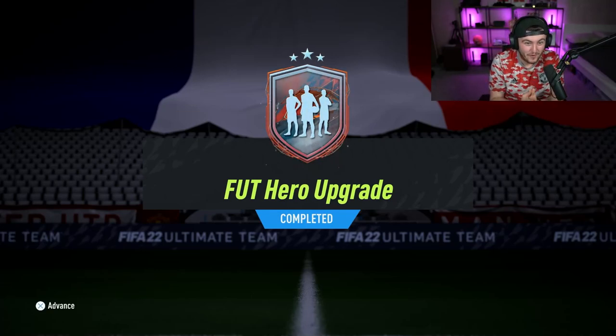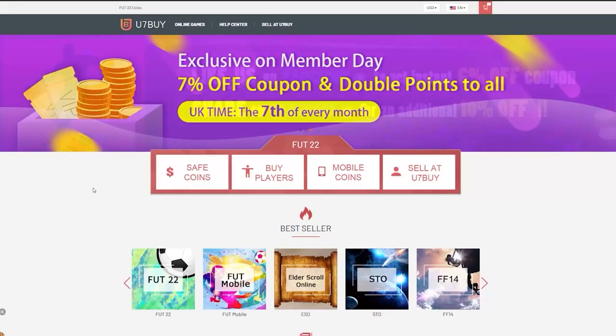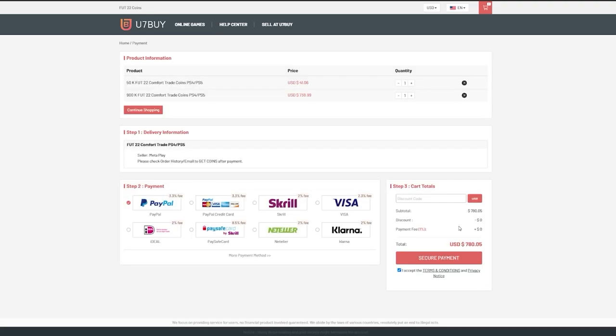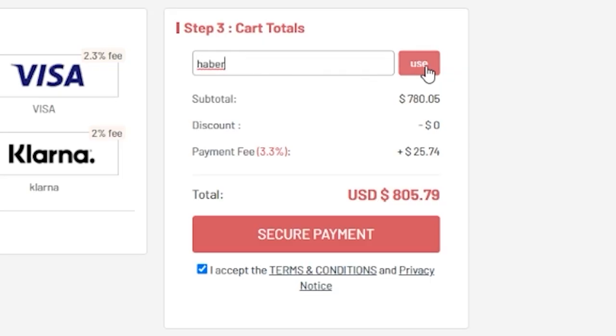EA just dropped a Foot Hero Upgrade Pack. It's a guaranteed hero pack and we're going to open a bunch of them and hopefully get something good. For cheap, fast and reliable Foot Coins, check out u7buy.com — there is a link in the description. Use the code HABER to get yourself a discount on all of your orders.